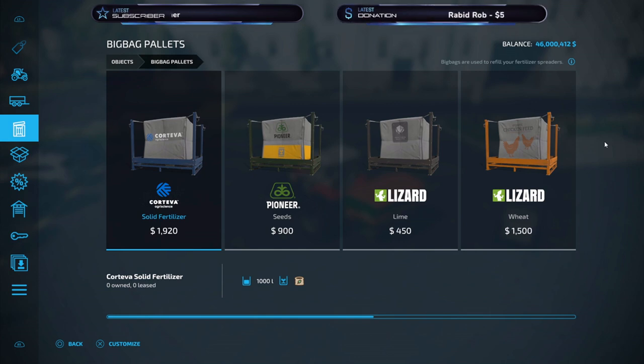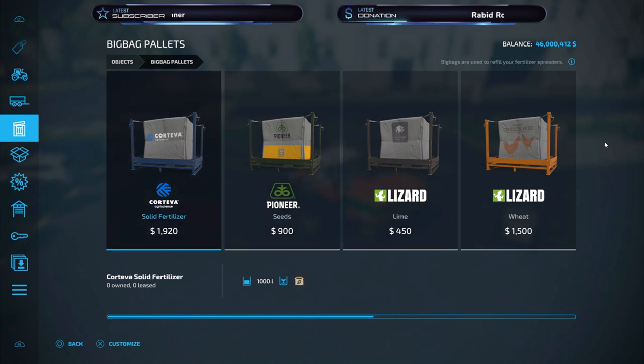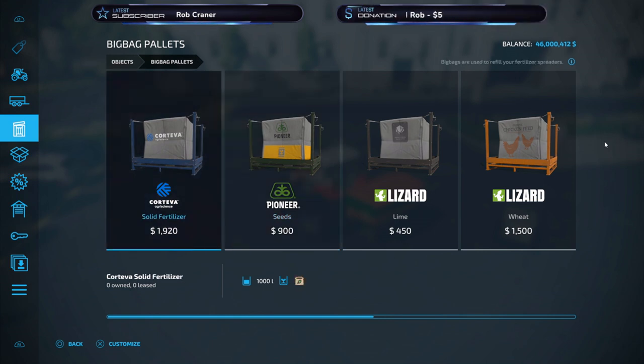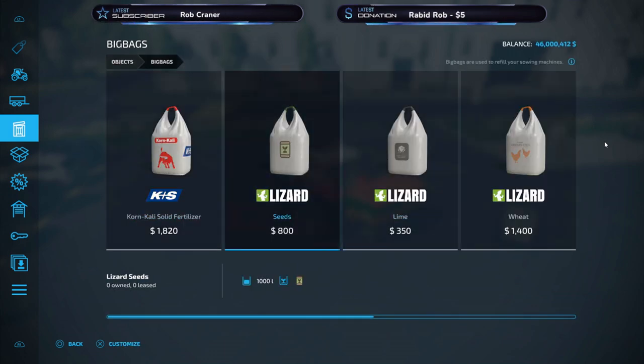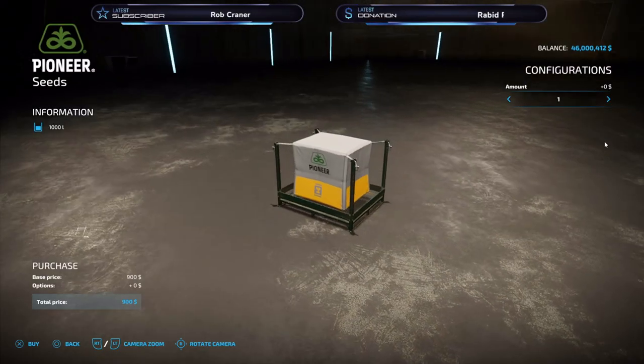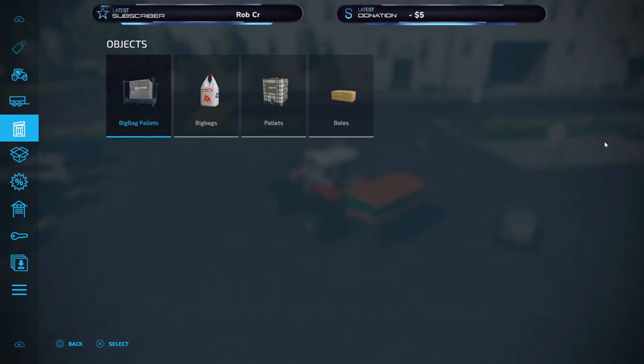When it comes to solid fertilizer and seeds, at the time of recording the cheapest option if you want to buy in-game — and I'm not talking about mods, disclaimer, don't comment that we have cheaper ones in mods — we have pallets, but those are not the cheapest. The cheapest ones are big bags. For example, seeds for 1000 liters you pay 800, and here you pay 900 for 1000, so it's not that much difference.